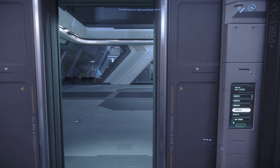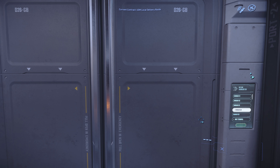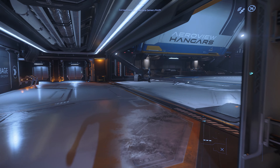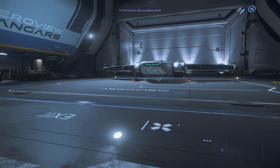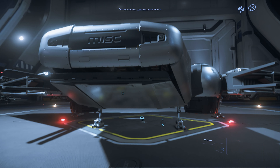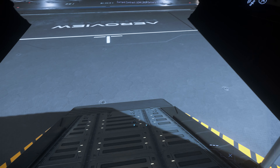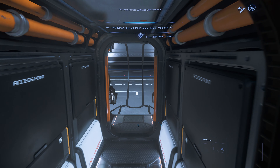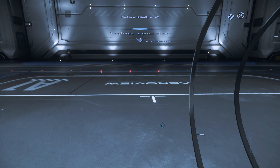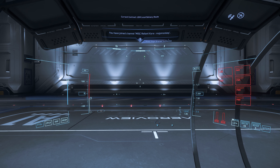We'll head down to the hangars in the New Babbage interstellar spaceport. New Babbage is my home in the Stanton system at the moment — I love the frosty environment. And here we have the MISC Reliant, with a big expansive cargo bay in the back of this variant — well, big for a starter ship I suppose. And critically these two seats up front make it quite unique amongst many of the smaller ships, in that you have got room to bring a friend if you'd like to.